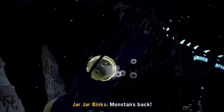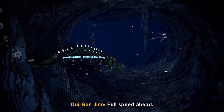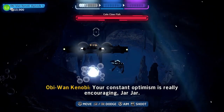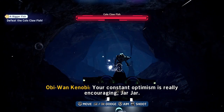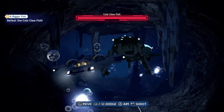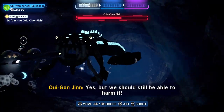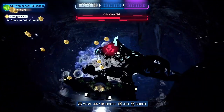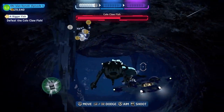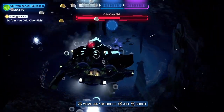They come face to face with the Kolo Clawfish — so yet again being pursued by a giant fish monster. Same again, just dodge, keep weaving left to right, and then hit the right bumper button when it tells you to. The Bongo will spin out of the way as the Clawfish tries to take a bite.